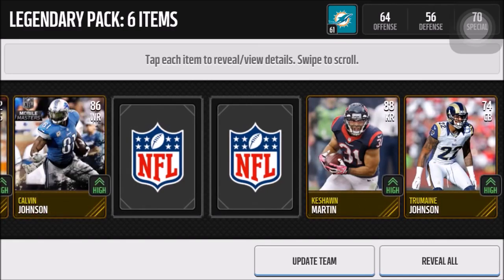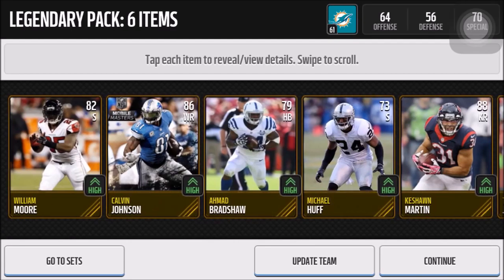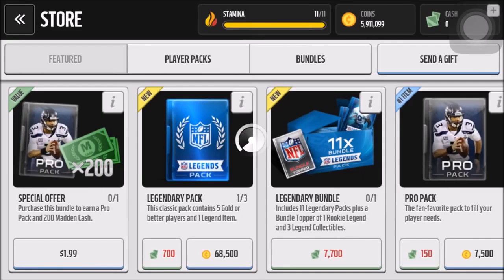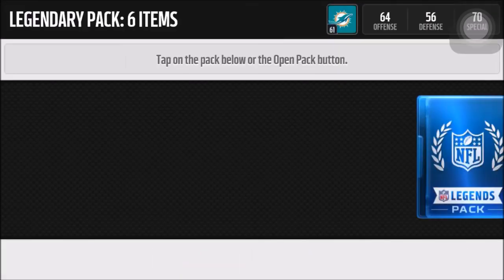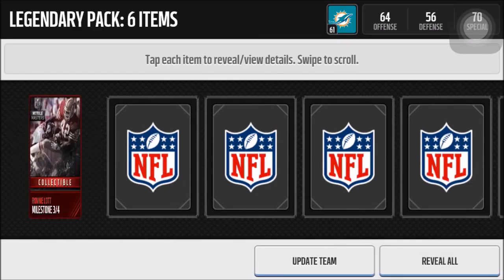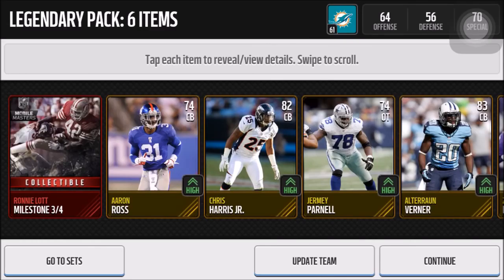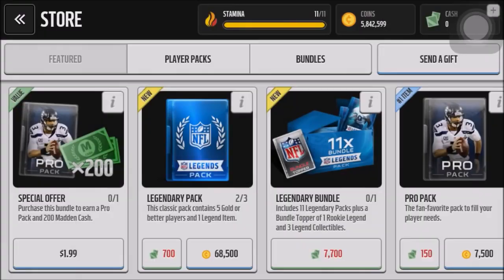Oh my god, we get rookie legend Calvin Johnson! Wow, that's awesome. I'm not sure how much that goes for anymore but I'm guessing it still goes for a pretty penny, so that is an absolutely sick pull. Oh my god. Hopefully that still goes for a lot. This is my first time ever pulling something that great in a legendary pack. Usually my legendary packs aren't that great. We also get a Mobile Master Ronnie Lott collectible. So that's an awesome pull.